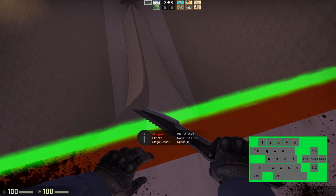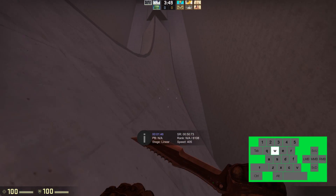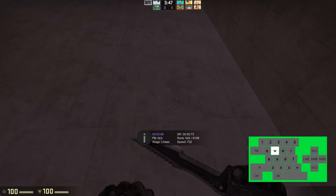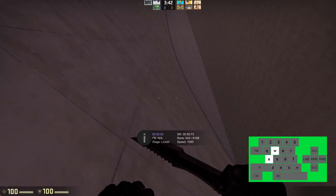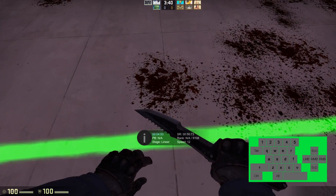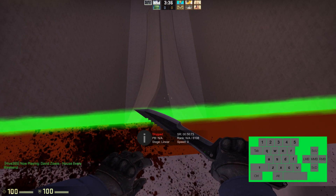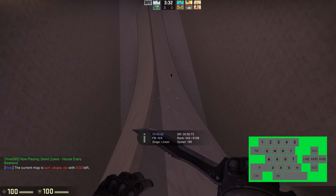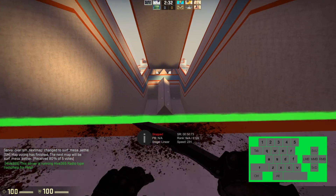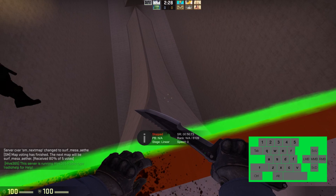Here are some don'ts: do not hold W when you are on the ramp. This will cause you to automatically fall off. Even if you're holding towards the direction of the slope and you press W, not only will it decrease your speed but if you hold it long enough it will throw you off the ramp or completely bring you to a halt. It takes a bit of practice, but just play for a bit and you'll start to get the hang of it.